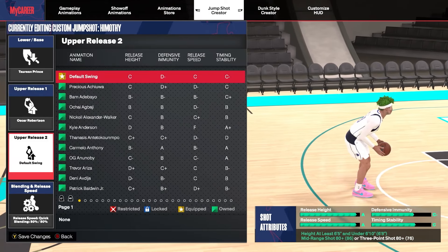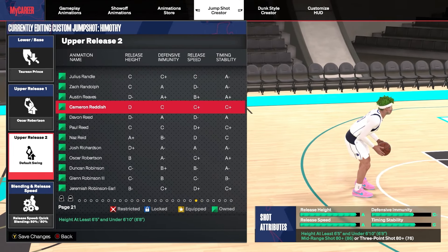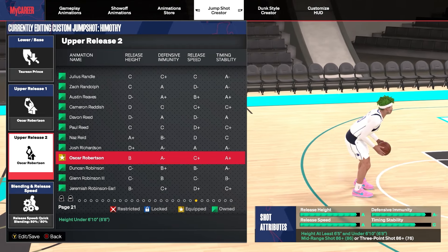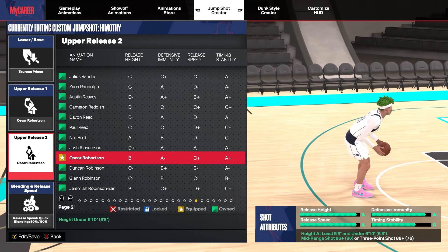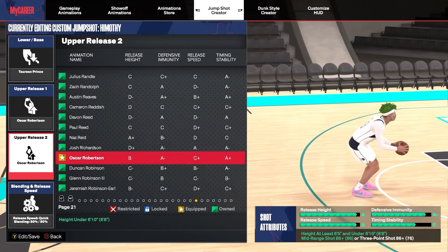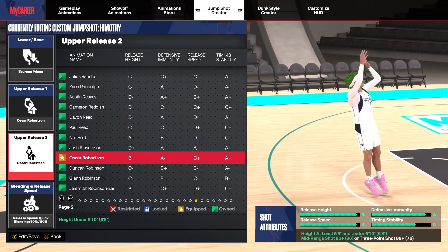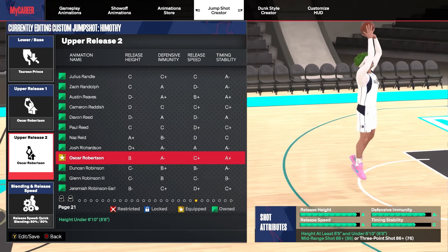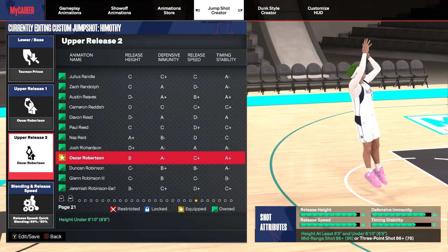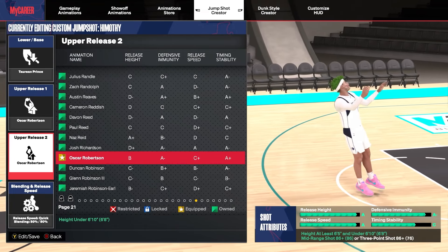Oscar Robertson for both of the releases. I feel like y'all already know this, and a lot of people in the 2K community already know — Oscar Robertson is one of the best releases in the game. If you can get this release, I would suggest you put it on all of your jump shots. It gives the highest arc to your jump shot, you can make the most contested shots, it's a really good release and very easy to get familiar with. So we went Oscar Robertson for both releases.